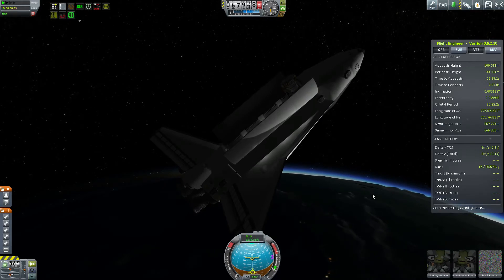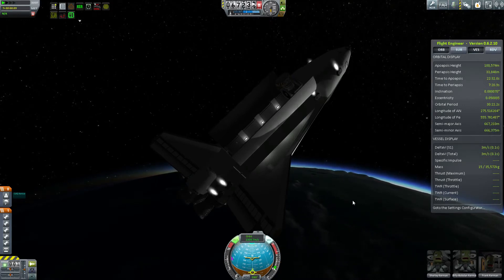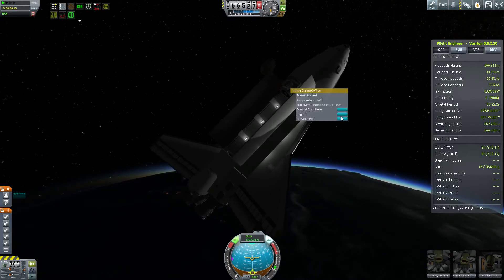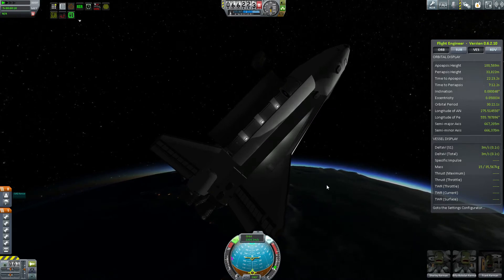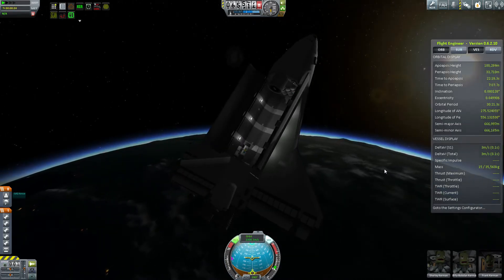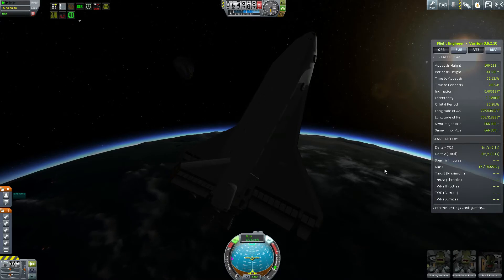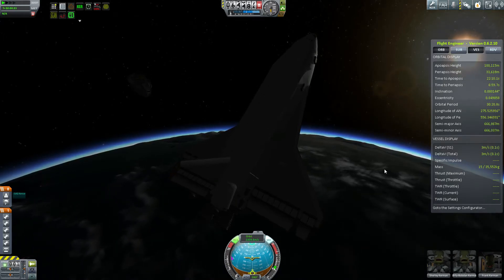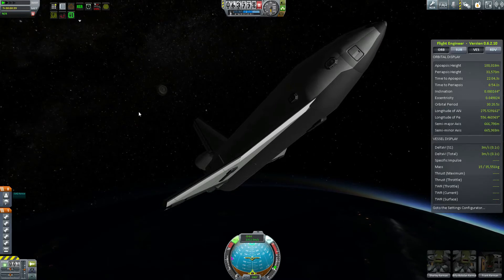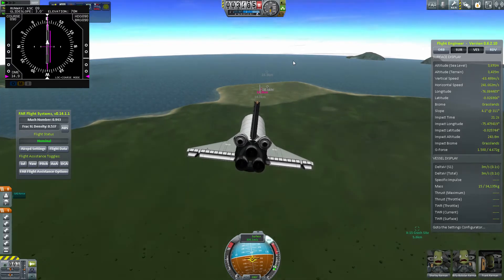So I went ahead and left the cargo bay doors open a little bit into re-entry before closing everything, so I could dispose of the decoupler on a return trajectory. I think the shuttle is actually shielding it from the atmosphere — I'm not a hundred percent certain if Ferrum's modeling that or if it's just my imagination. It could just be that we're so high up that it's just really slow acceleration. On second viewing, it doesn't really accelerate much faster once it gets out of the shuttle's wake, so I guess I was just seeing things.